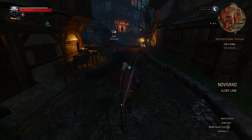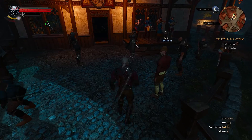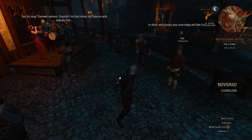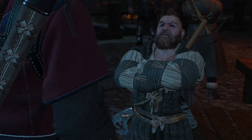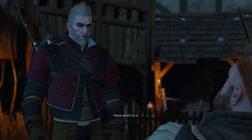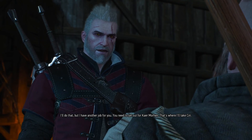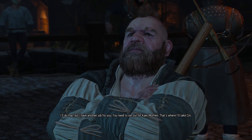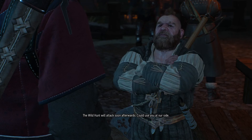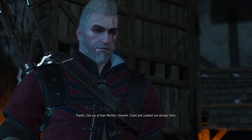I know I sent two witches also to the place to help. I know where Ciri is — and why are we here? Let's go get the lassie. I'll do that, but I have another job for you. You need to set out for Kaer Morhen — that's where I'll take Ciri. The Wild Hunt will attack soon afterwards. Could use you at our side. You'll have me and my axe. Thanks — see you at Kaer Morhen.